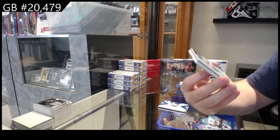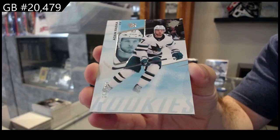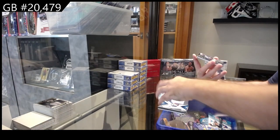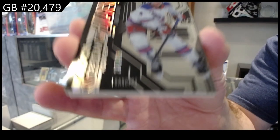We've got a $2.99 Raska for the Sharks, and we've got a $4.99 Obsidian of Schneider for the Rangers.